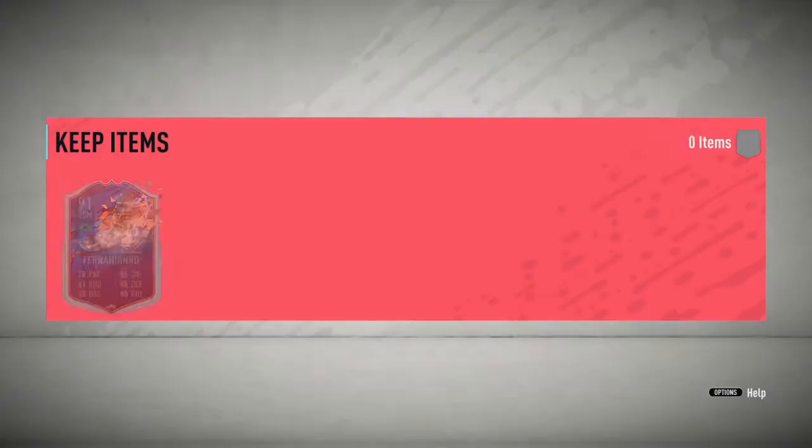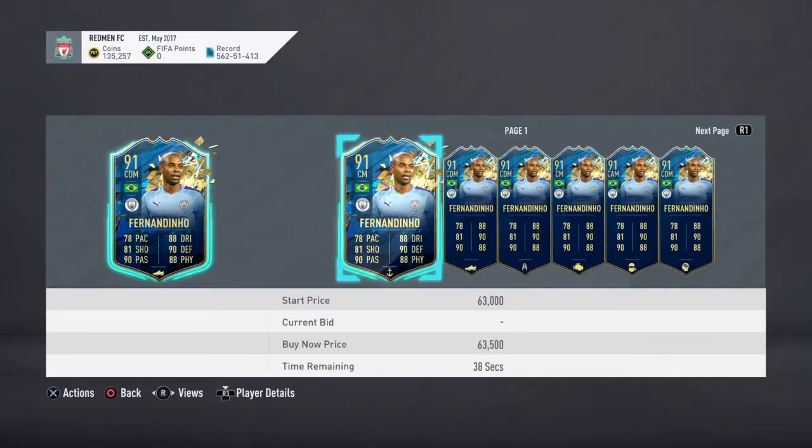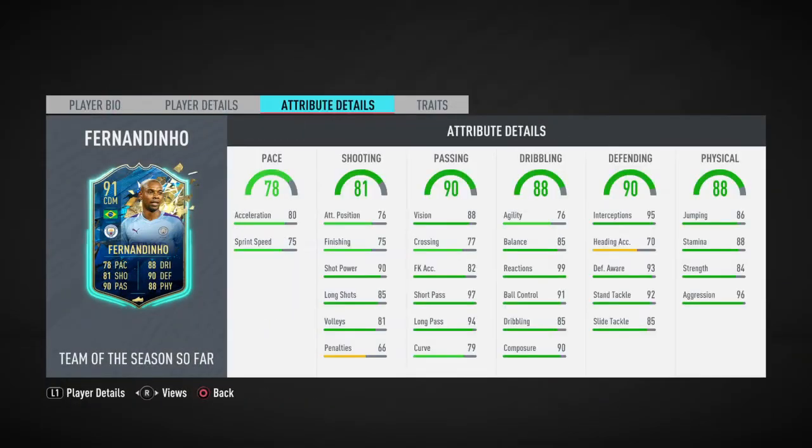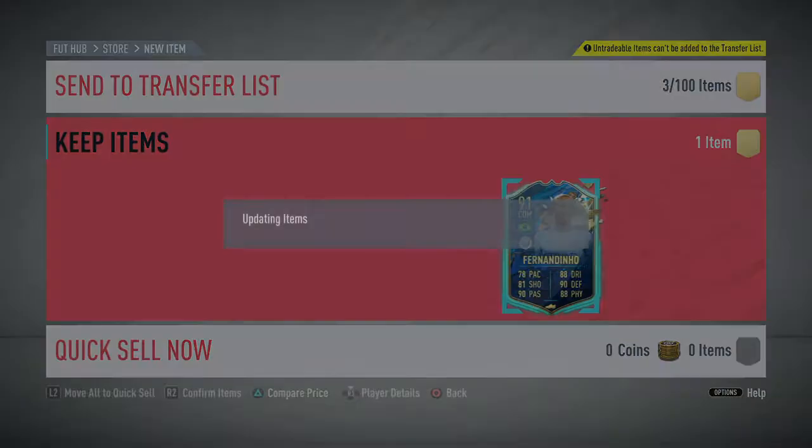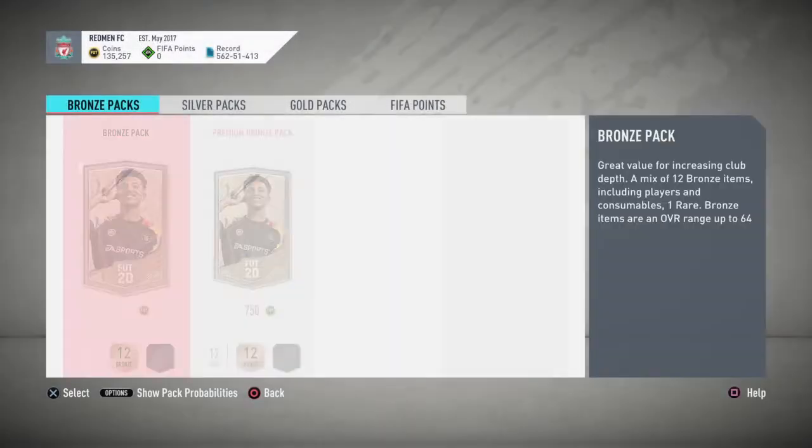I was expecting someone really bad from one of the bad leagues that is really unusable. I know he's kind of cheap like 60k, but his defensive stats are amazing. He's got 96 aggression, which is always good — you always need that aggression. He's got 95 interceptions, 99 reactions, and 97 short passing. He'll be really nice with a Hunter on him, and I can use him for some SBCs or anything else.